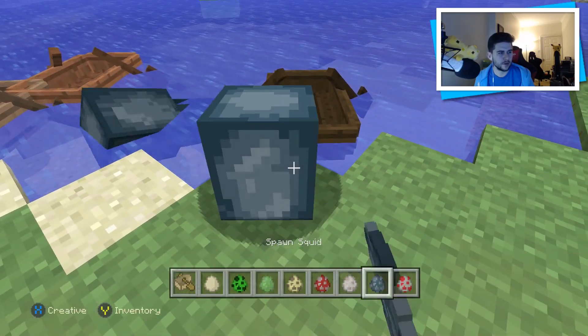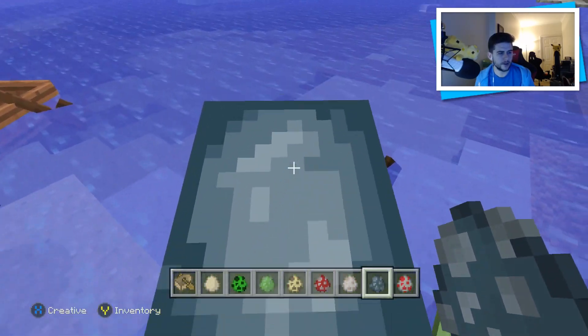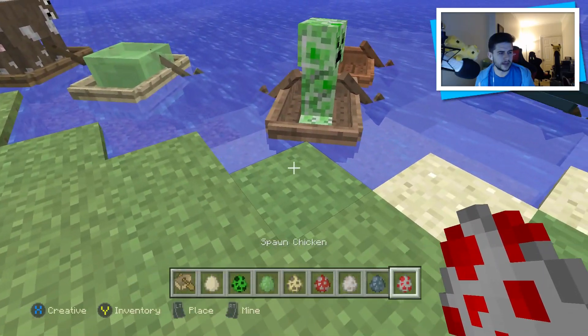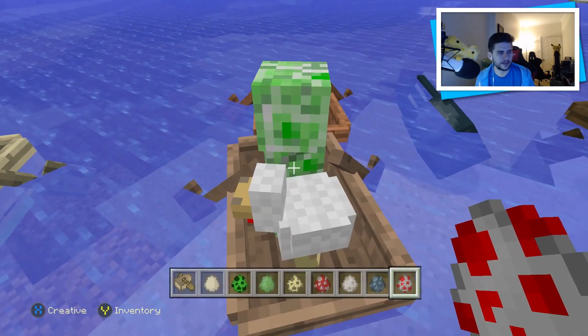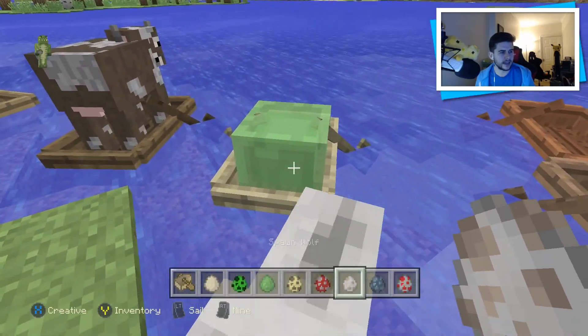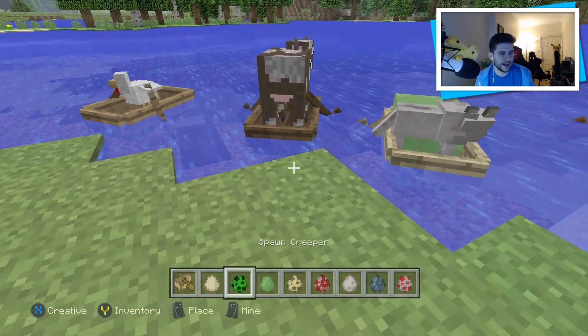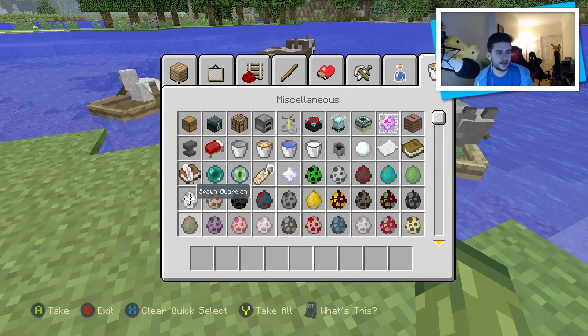Does a squid go in a boat? No, the squid isn't going in the boat. Let's try and put a chicken with a creeper — let's put a wolf in with this guy. Get in the boat. There we go, so they're in a boat together. Let's have a little look at some of the other mobs as well.